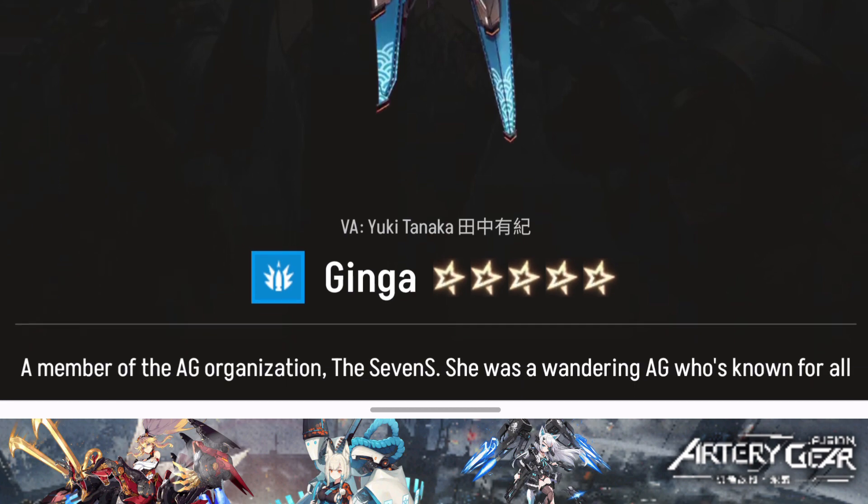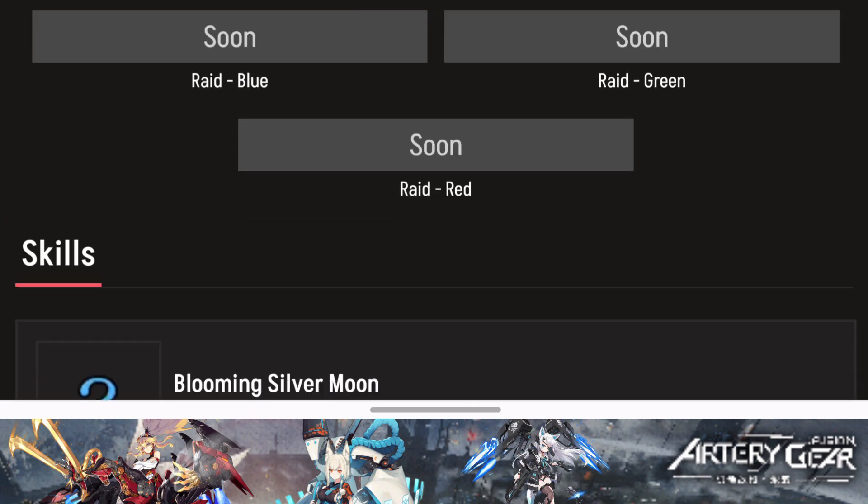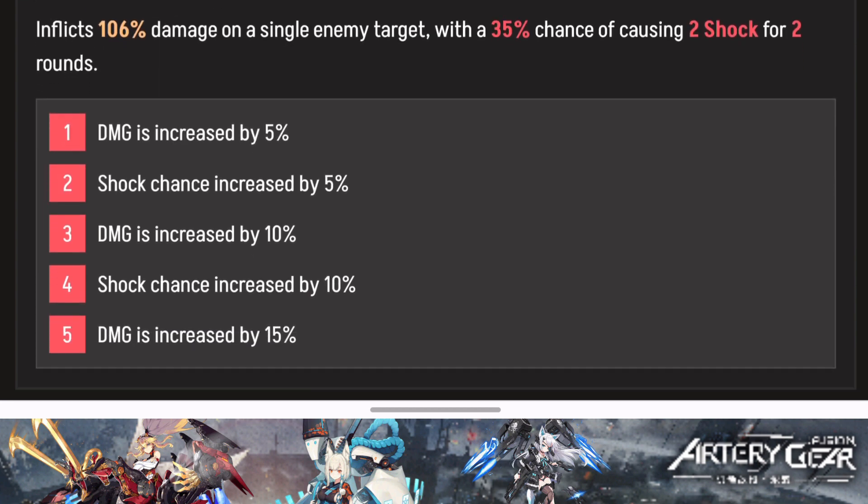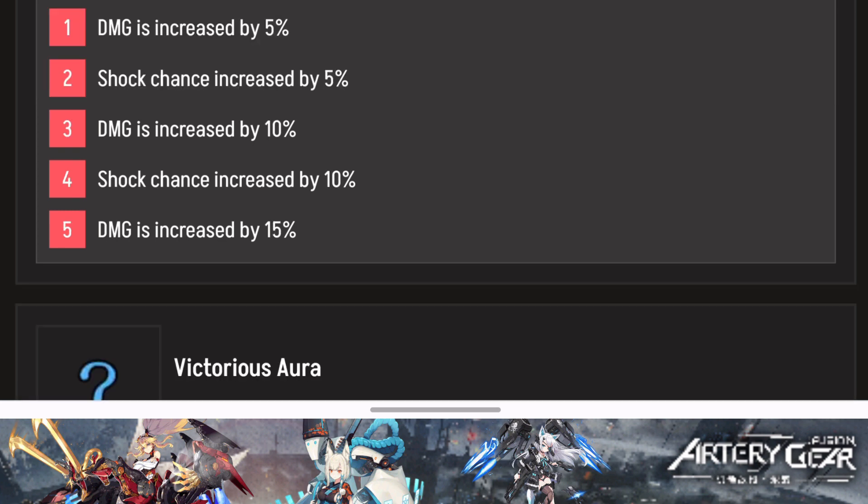Gingar is a blue type 5-star character. Her basic skill is a single target attack with a 35% chance of causing shock. I'm not entirely sure what shock is — it may be a stun or a status element — but applying shock to the enemy is going to be very important for dealing extra damage. By leveling up this skill you increase damage and shock chance by a further 5% then 10%, raising it from 35% up to about 50%.